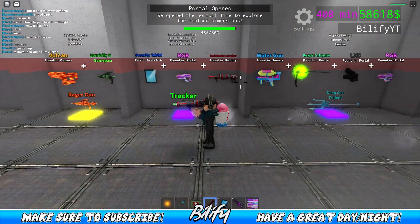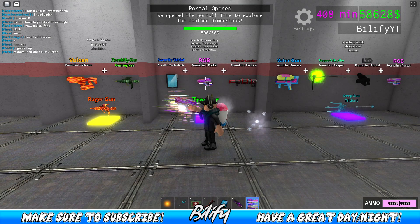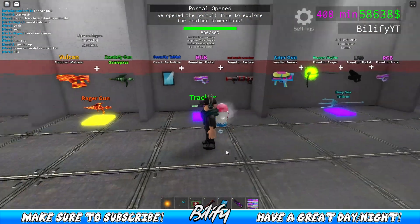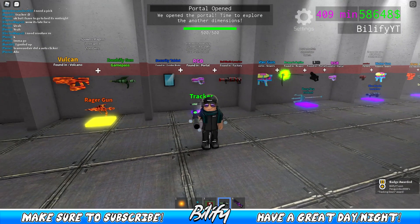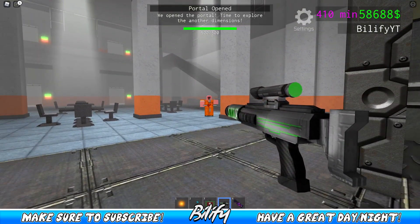Heading back over to the craftables room, we have ourselves the red missile launcher, we have ourselves the RGB pistol, and now we have ourselves the security tablet. When we combine those three things together, we get the tracker. It's like the red missile launcher — it has a timed shot, so when you click, it does those beeps, and then it shoots.